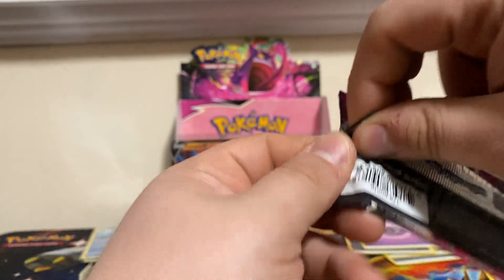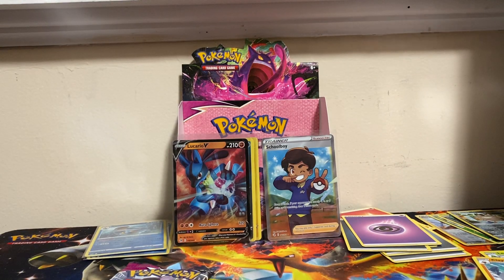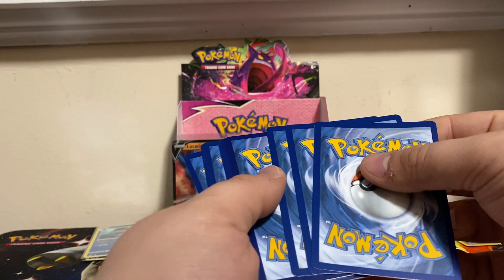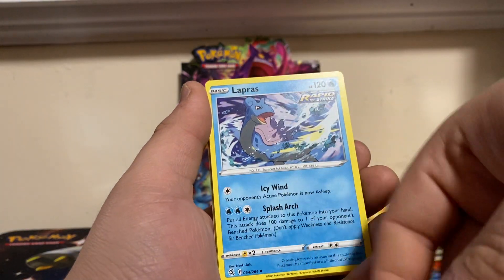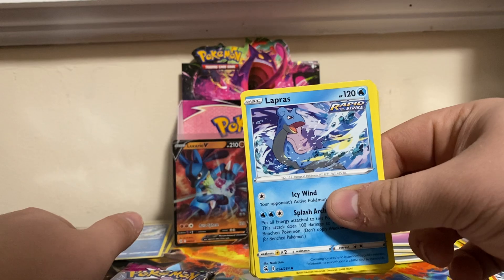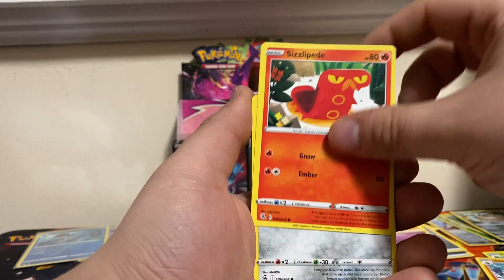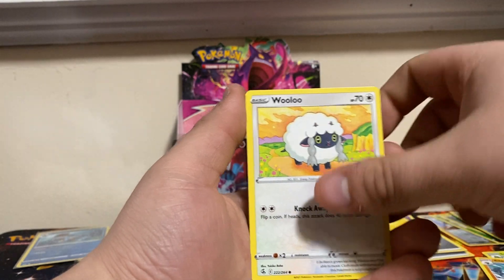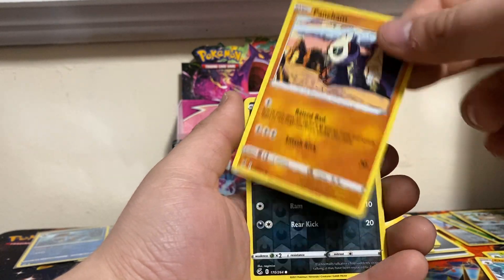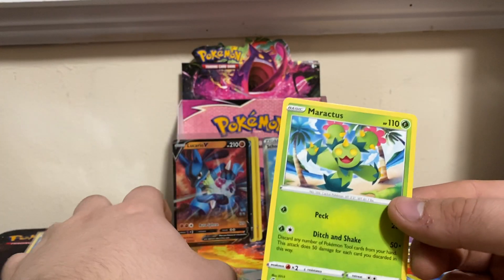Pack number eight — this Code card is mine. One-two-three-four. We got a Lightning Energy, Paluch, Lapras — is that a different art? No, it's the same one. Schoolboy, Sizzlipede, Klefki, Pansage, Wooloo, Pancham, Reverse Zorua, and a Maractus non-holo rare.